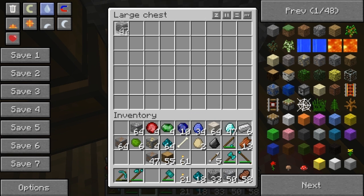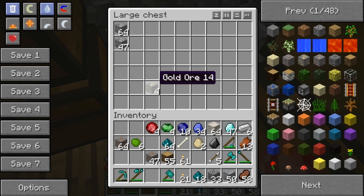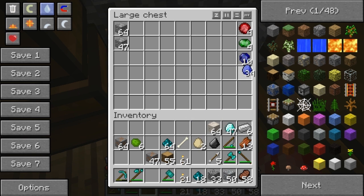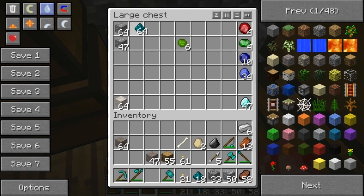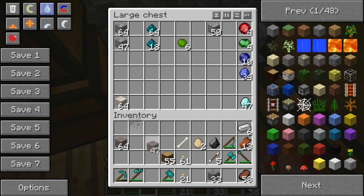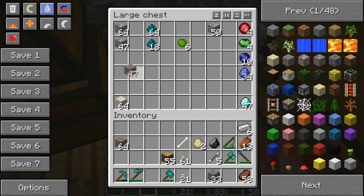We've got 47 tin — quite a bit of tin. Got some gold, which I will delete — there's no need for that. Got some rubies, some emeralds, some sapphires, some appetite. Put that diamond there. Got some marble, some uranium, some nickelite, some silver, and some copper. That's good guys.